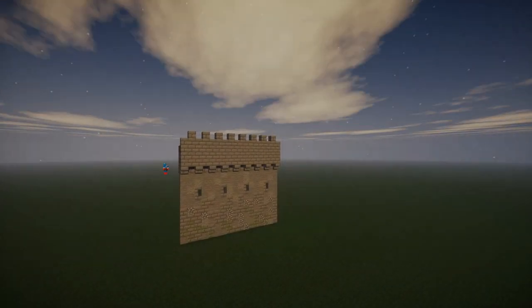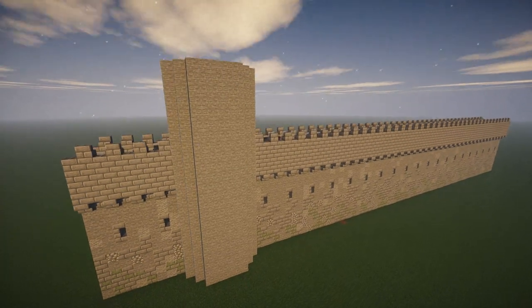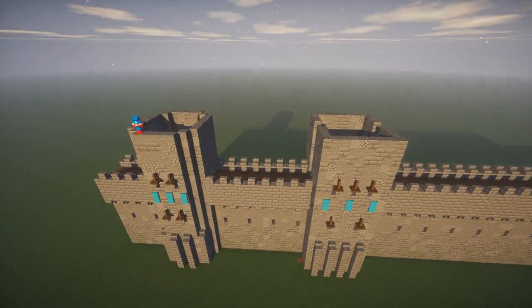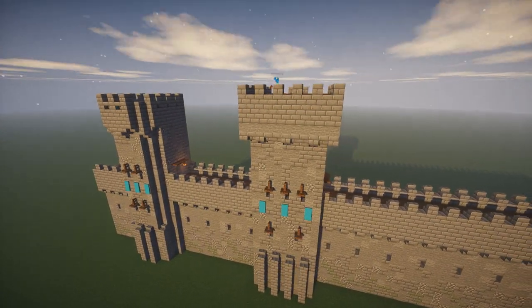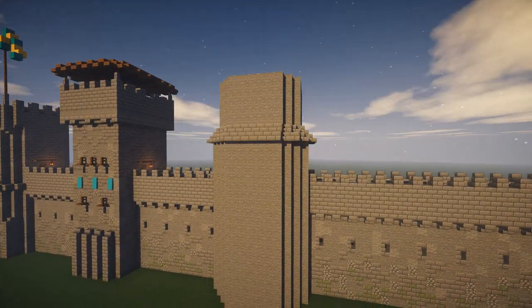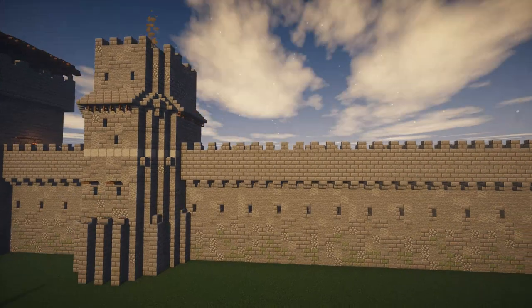You know what people say about big walls? They have big towers. A lot of people still watch my old castle tutorials, and the other day I imagined all of you with sweet castles and no towers on your walls, and I threw up in my mouth a little. So here's some historically inspired towers so you can shoot up zombies in incredibly unnecessary fashion.